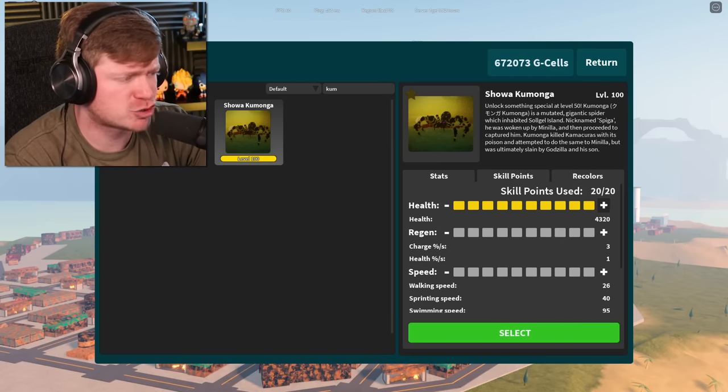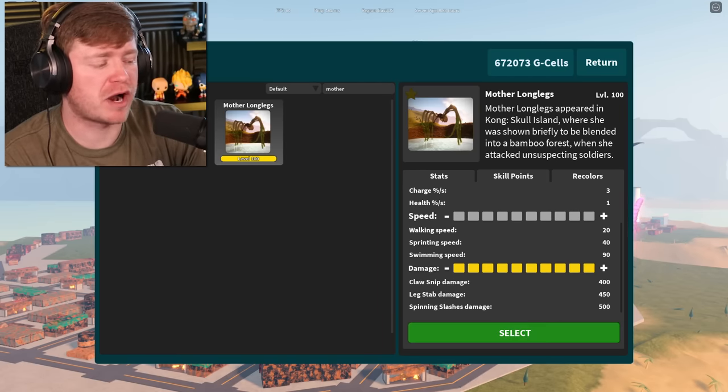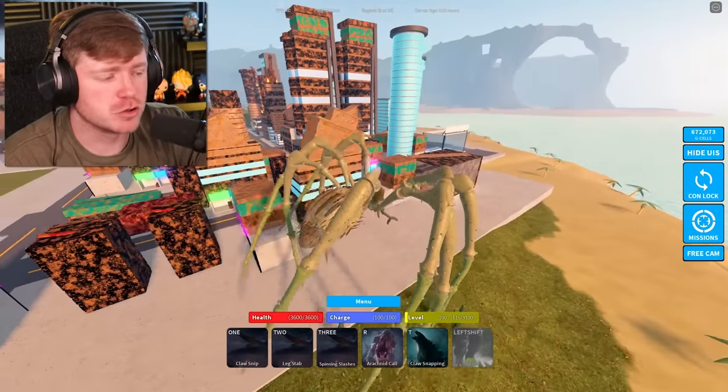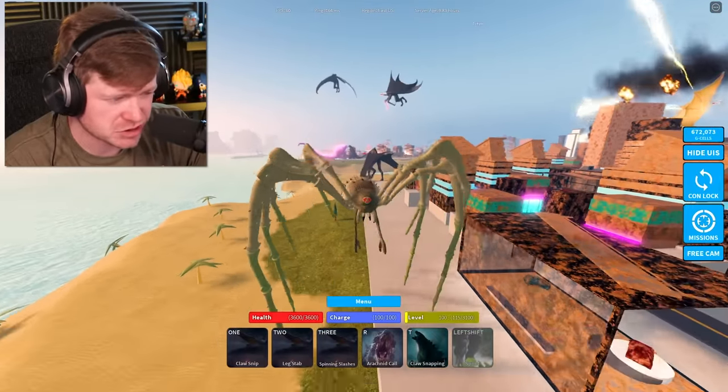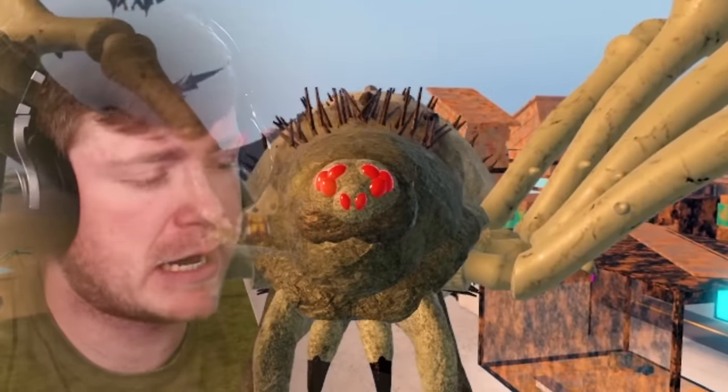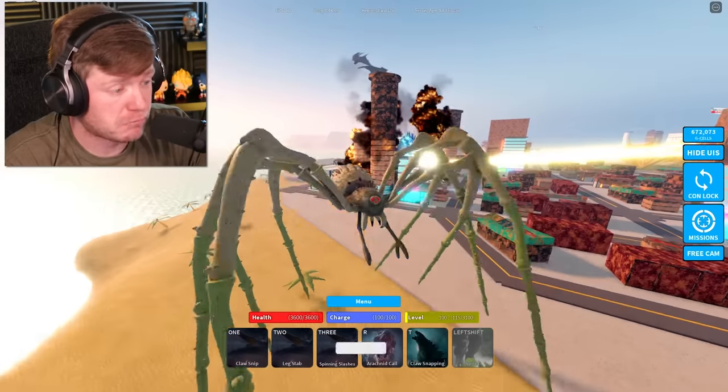Let me know in the comments right now who you think is gonna be the best. I think we start with Mother Longlegs and we're just gonna jump into Tokyo. This one absolutely terrifies me, by the way, because it looks like a real spider. Look at the face right here — that's something I see in my nightmares. Mother Longlegs looking like Mother Nightmare.